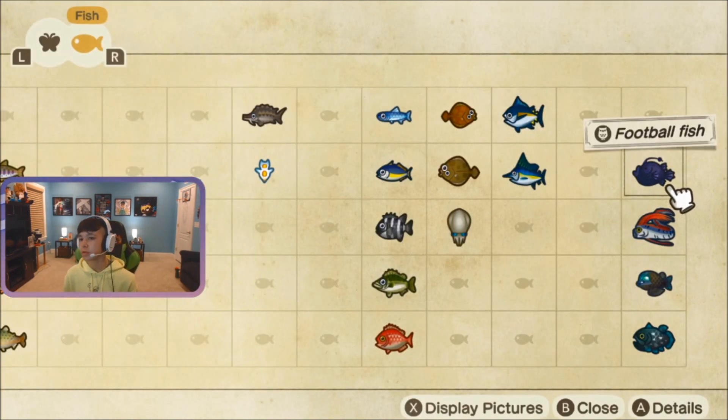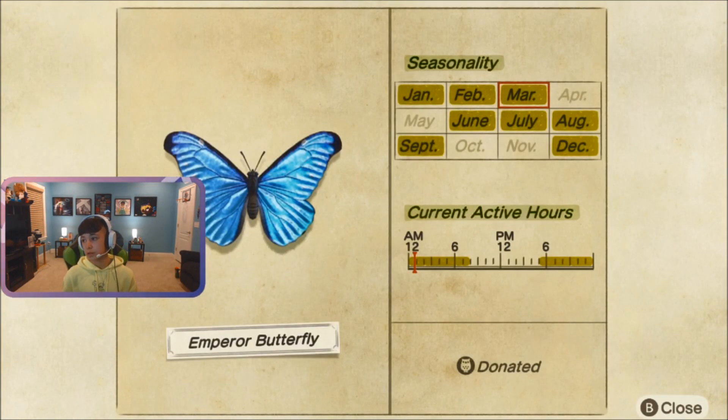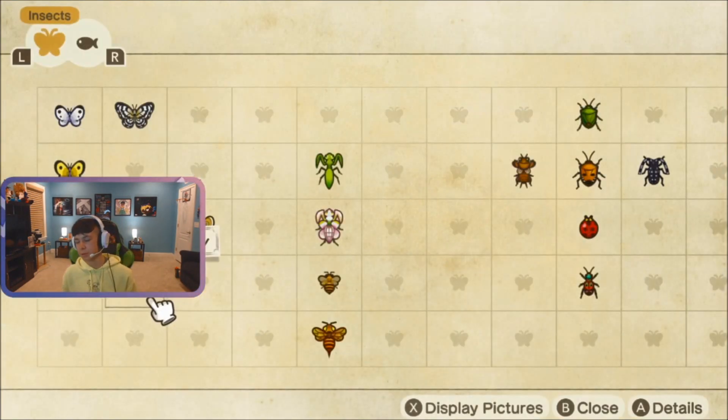And then the final one is actually a bug — the emperor butterfly. This will not be back until June, which is not that far from now. But if you want it, get it now so you won't have to worry about it in June. It is available from 5 p.m. to 8 a.m. You'll find this just flying around. They're so common.